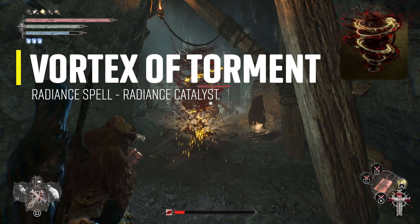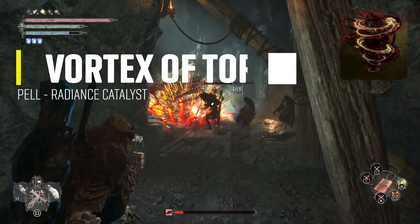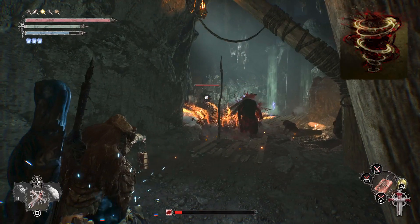The Vortex of Torment creates a tornado that inflicts physical damage and bleed buildup and smite buildup.